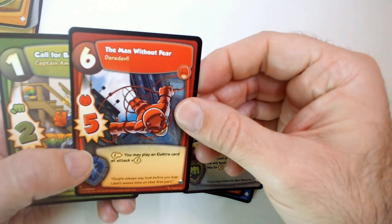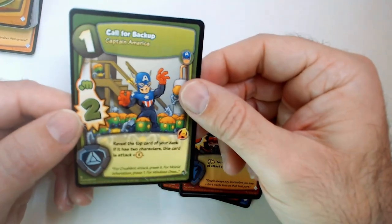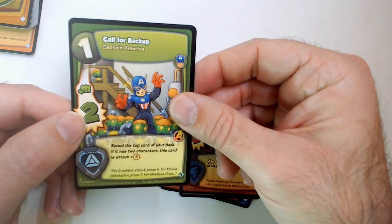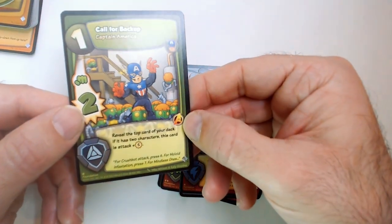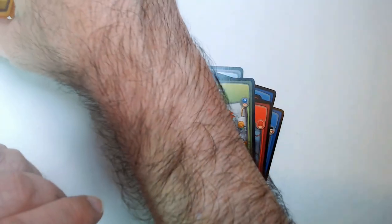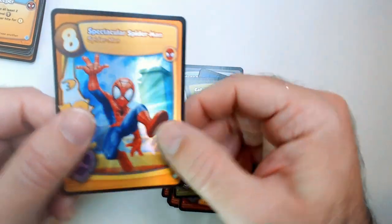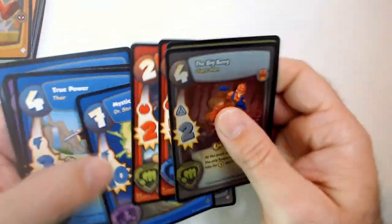Man Without Fear - Daredevil. Go for Backup. It looks like that says with factions - that has Avengers on it. Yeah this guy has Spider-Man on it - I don't know if that matters or not, maybe it does. So we got the foil there. Just one duplicate though - that's cool.